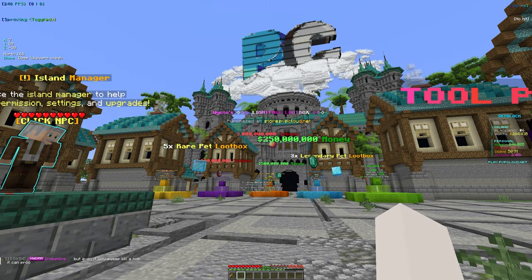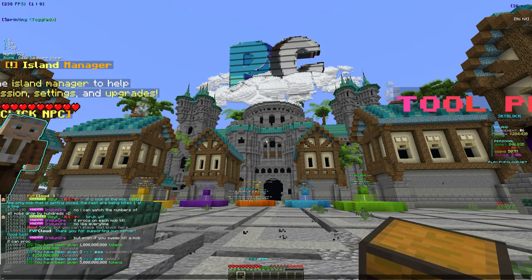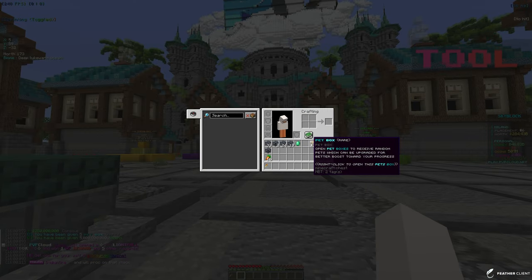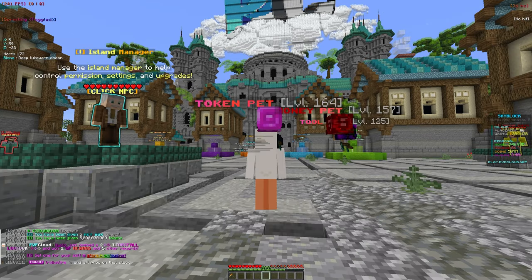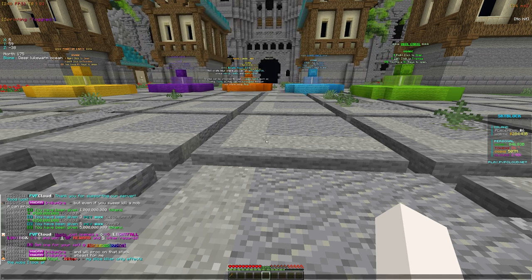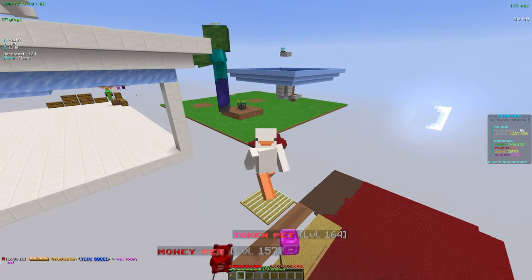We got 5 billion tokens — we'll take it, but we don't really need tokens; we could probably get 5 billion tokens in a few minutes of grinding. We also got five rare pet boxes, which is good since we do need to level up our pets a little more. Our money pet is not the ultimate rarity, which is the max rarity. Now I want to go over our spawners and grinders.